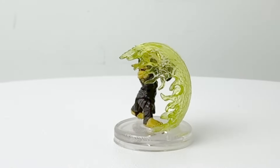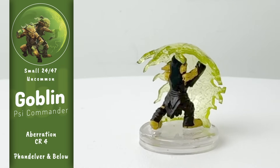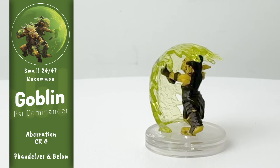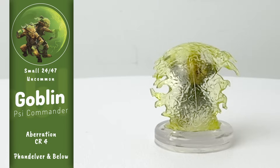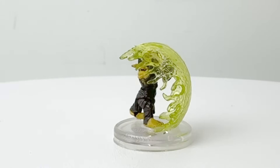Here's our other Goblin Psy Commander, showing off their other notable ability after the psionic sword. As a reaction, when it or one of its nearby allies is struck by an attack, it can summon up a psionic shield, which will bump up the target's AC by three, perhaps blocking the incoming attack — which is very much like a Shield spell. A cool little goblin mini here with a very unique effect.